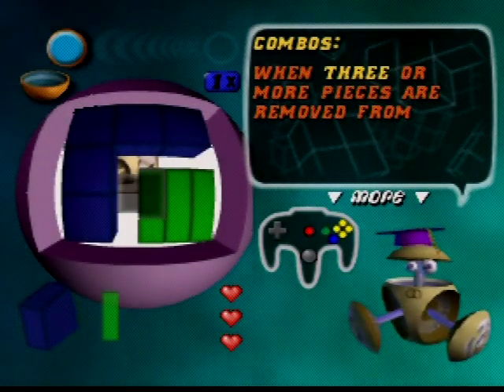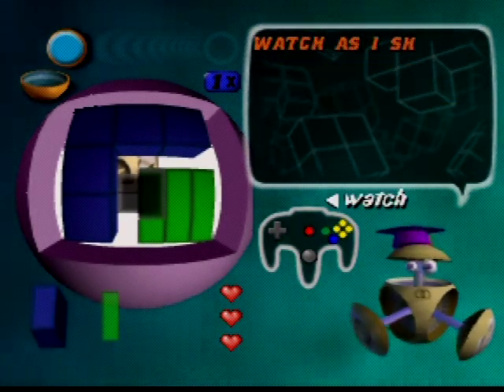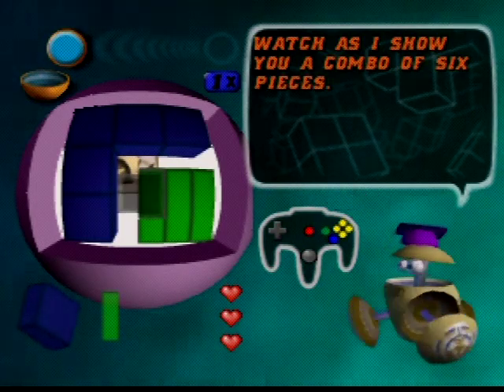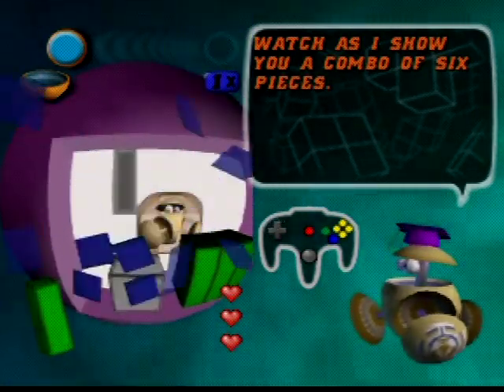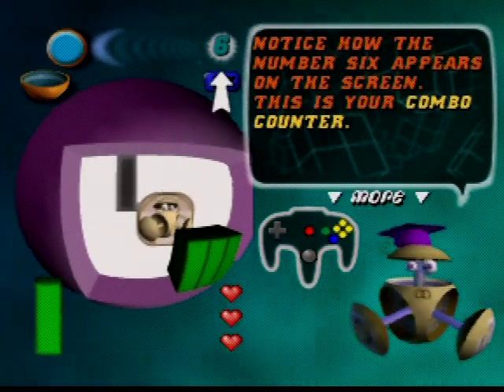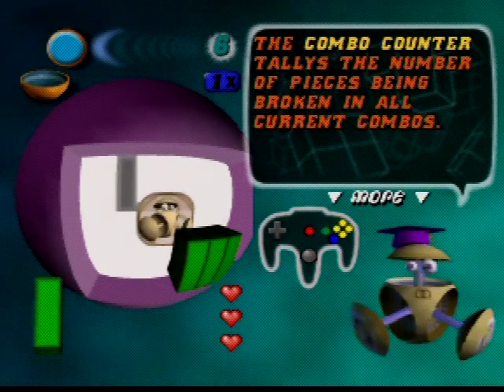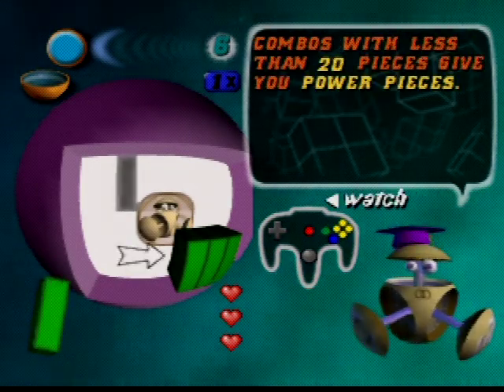When three or more pieces are removed from the ball together, this is called a combo. This is where some of the depth shows up. Notice how the number six appears on the screen — this is your combo counter, which tells the number of pieces being broken in all current combos.